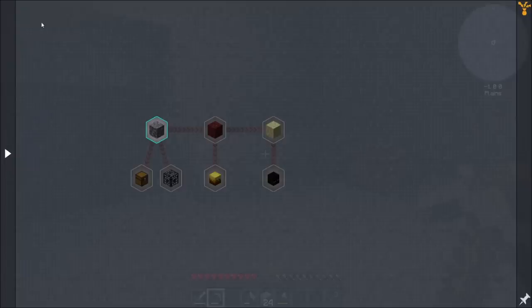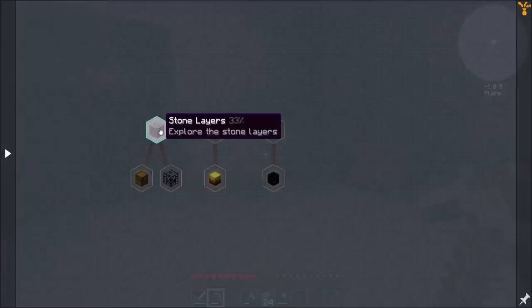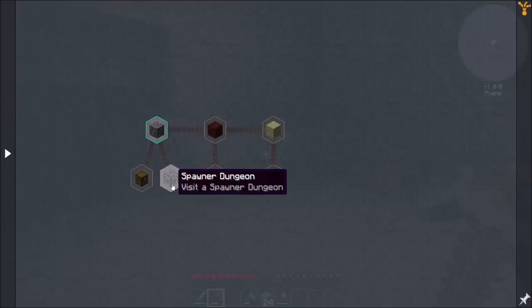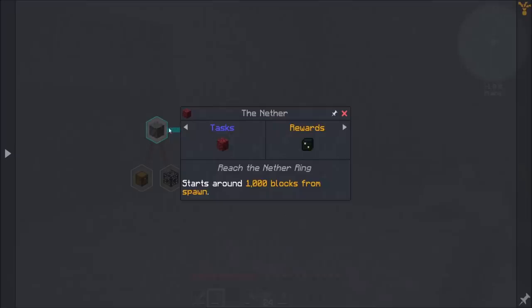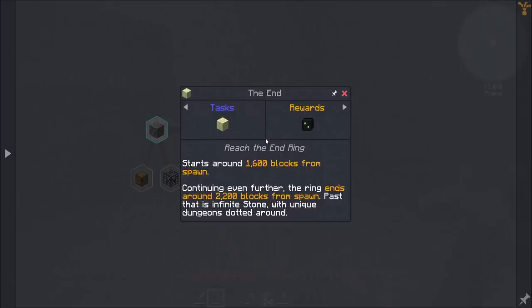I found something - check this out. In the quest book, we're in the getting started section still, but exploration showed up. We can see there are stone layers. The overall map is separated into five slices split by Y levels. The center slice is made of stone, 55 blocks tall above and below Y zero. Above and below that are 20-block-tall slices of andesite, and above and below that a 53-block-tall layer of deepslate. So if we want andesite, we need to go down about 55 blocks - that's a lot of blocks. And then there's the nether and the end, which start around 1,000 blocks from spawn, with the ring ending around 2,200 blocks.